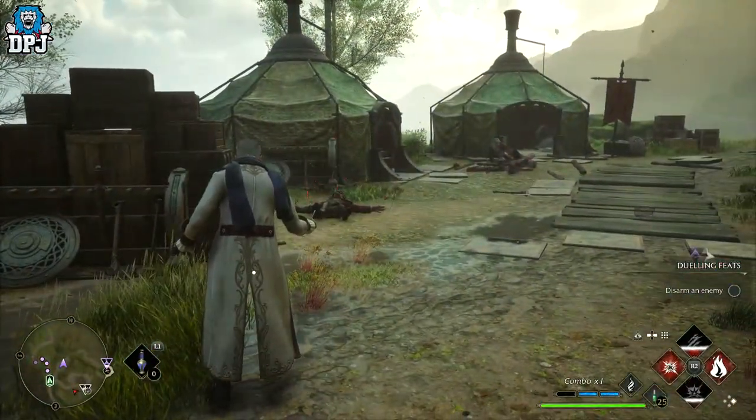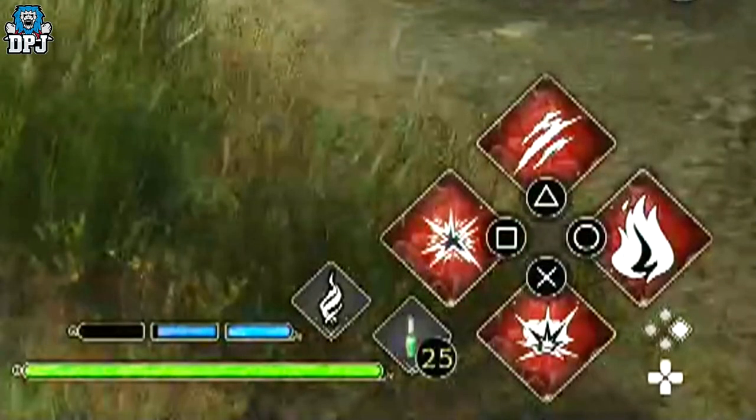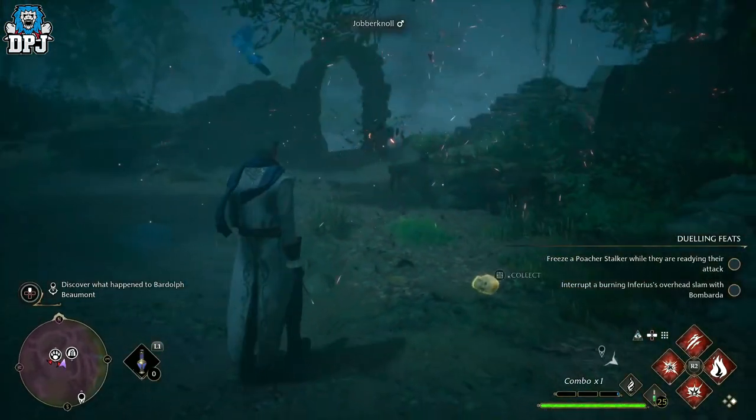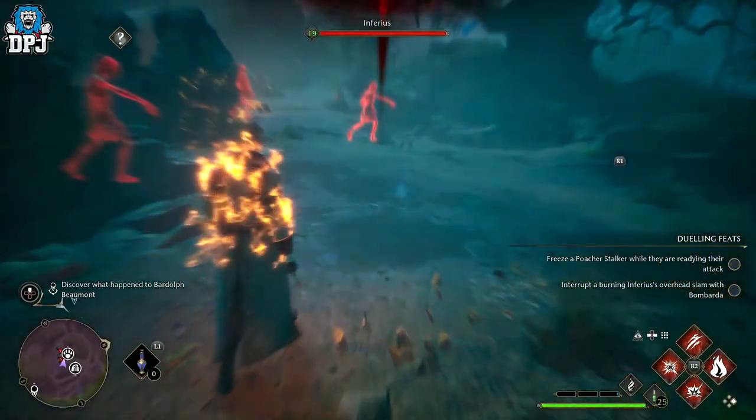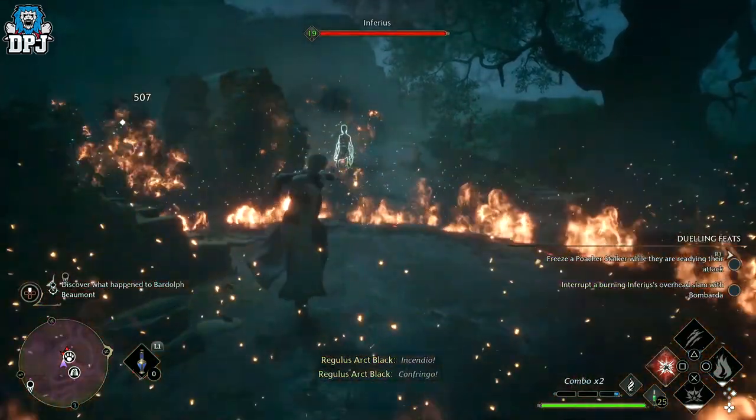Spell diamond 2 is Confringo, Bombardo, Defindo, and Incindio. The combo normally consists of Bombardo, Defindo, Incindio, and then Confringo. This combo of spells is definitely more deadly than the first with this build, and the spells have a decent enough cooldown too. This is probably the gold standard — the all-round spell diamond you should probably be using.